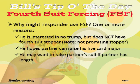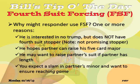He may want to raise partner's suit if partner has length, but he wants more description from his partner. It might also be in a minor suit, and in the minor suit he doesn't want to play games. So it may also be that he expects a slam in partner's minor, but he wants to be sure it doesn't get passed out short of game, and jumping will eliminate the opportunity for more descriptive bidding. Fourth suit forcing allows partners to describe their hand more fully, much like a two-over-one bid.